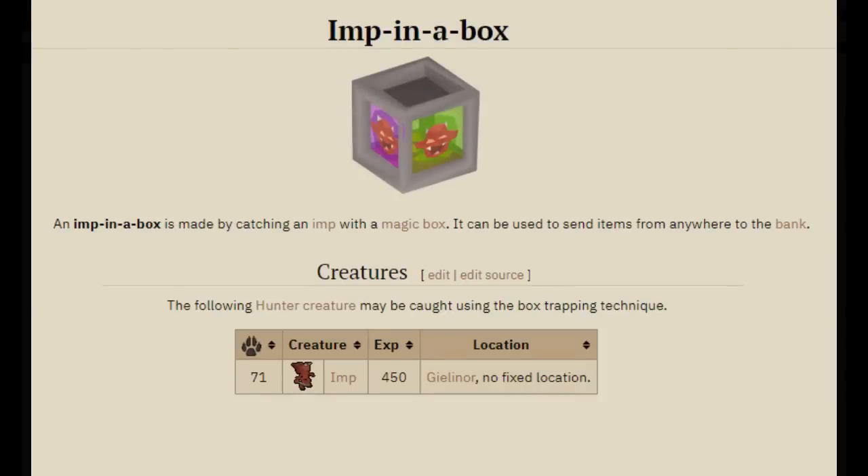The Imp in a Box allows you to instantly send any item or any stack of items straight to your bank, and only requires level 71 Hunter to catch.